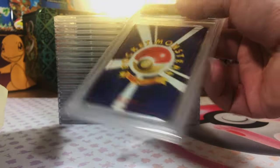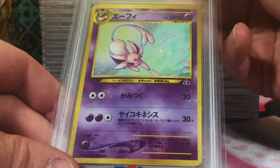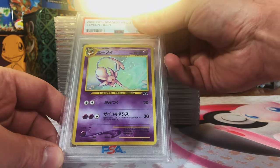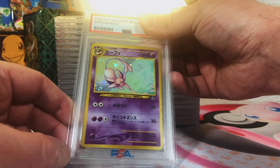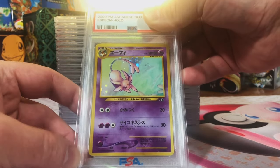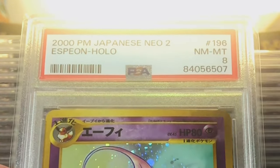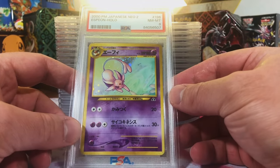And it is a vintage Japanese — oh no kidding — Japanese Espeon holo from Japanese Neo 2. I love this Espeon. Look at that. I'm thinking it's more than likely an 8. Near Mint Mint 8. That is a fire way to get this thing going.